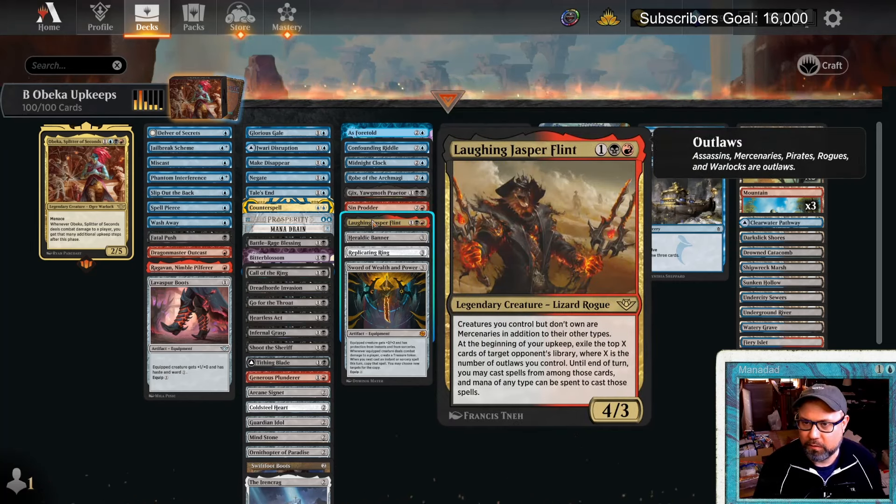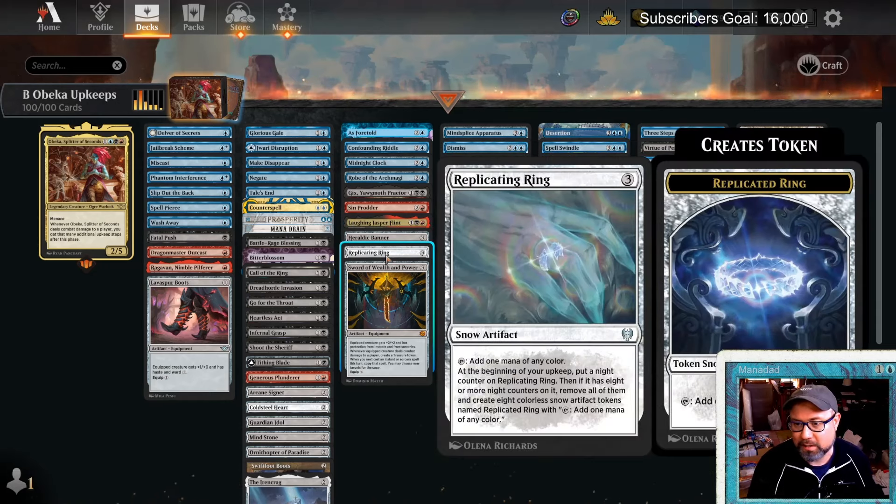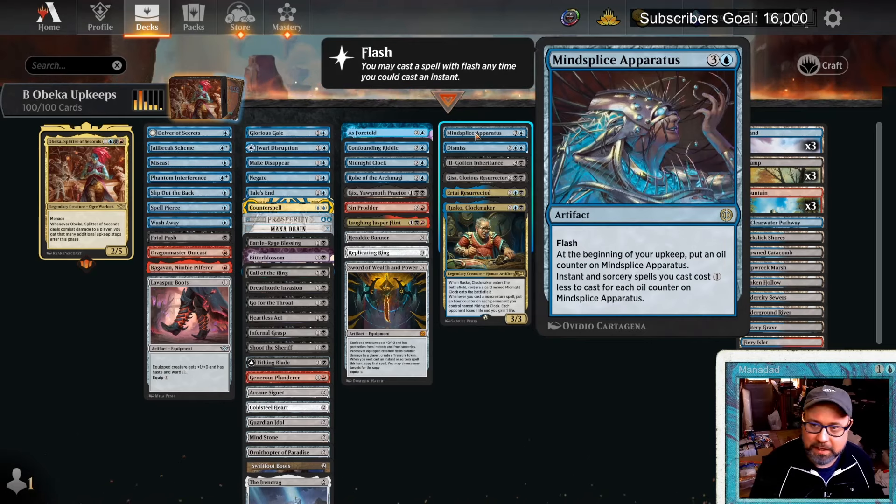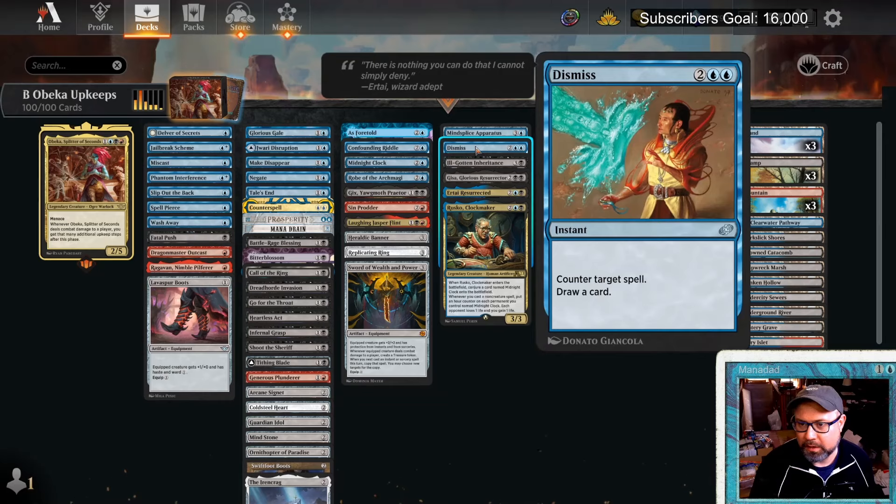Laughing Jasper Flint from Outlaws of Thunder Junction: at the beginning of your upkeep, exile the top X cards of target opponent's library where X is the number of Outlaws you control. Warlock is an outlaw, so Jasper synergizes with Obika. More ramp in Heraldic Banner and Replicating Ring, which also has an upkeep trigger. Sword of Wealth and Power can protect and pump Obika, and dealing combat damage makes Treasures. Mine Splice Apparatus benefits from our many instants.